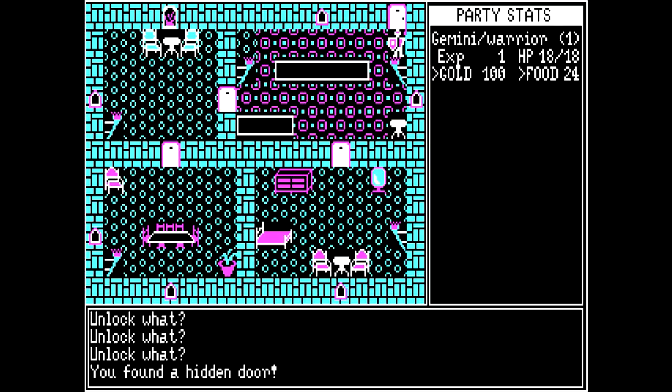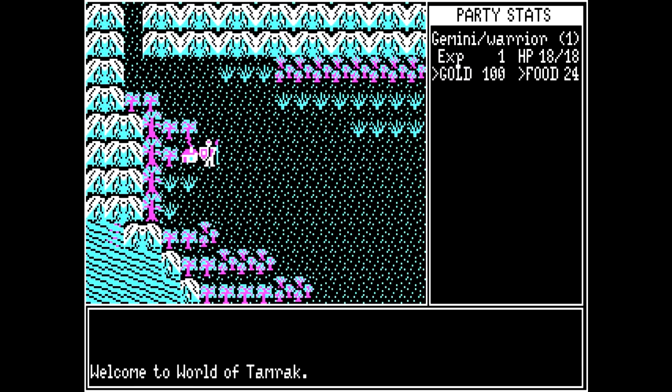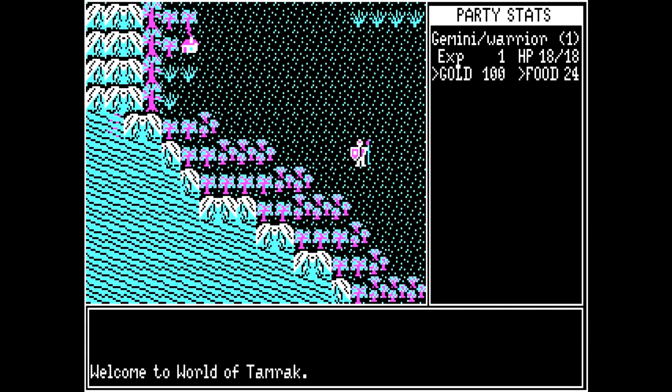I've literally spent like ten minutes, because I couldn't accept that this game with its massive manual full of stuff wasn't going to go anywhere. So I've been trying everything I could think of. And I finally found a hidden door by trying to unlock the walls. I've been unlocking walls and found a hidden door — unlock it so I can leave this place. And then why does it put me there instead of at the door? This game is bizarre. I figured out how to leave the lab — I can actually do things now. That was ridiculous.